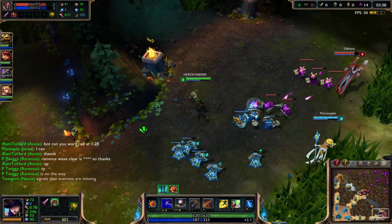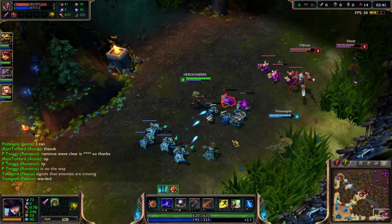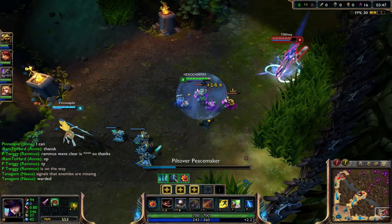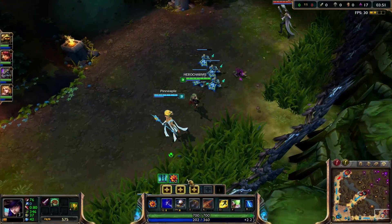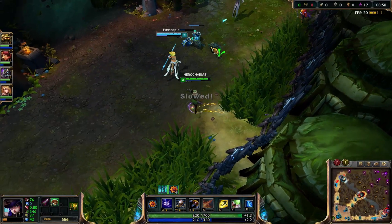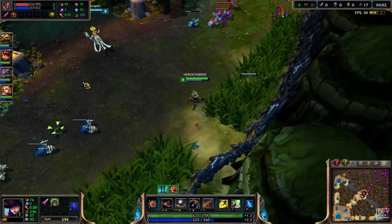Like that — I poked some minions and poked him a little bit. Usually depending on the champ, I'll go really aggressive or really passive. Most cases I go aggressive, but there are some games — like if I get countered — I'm definitely playing passive. It's just the smarter thing to do.